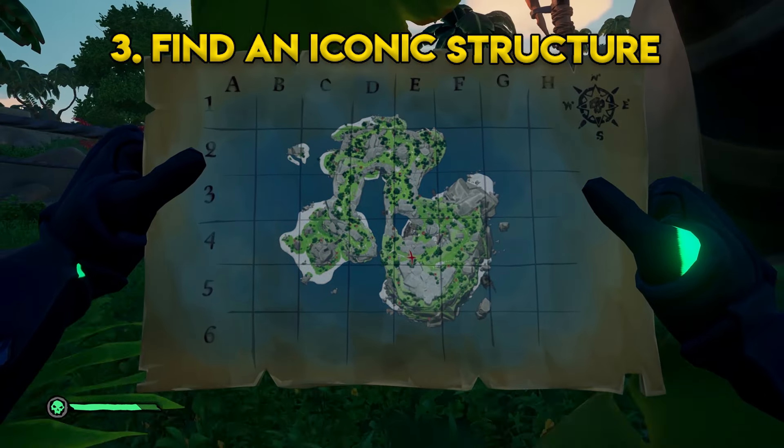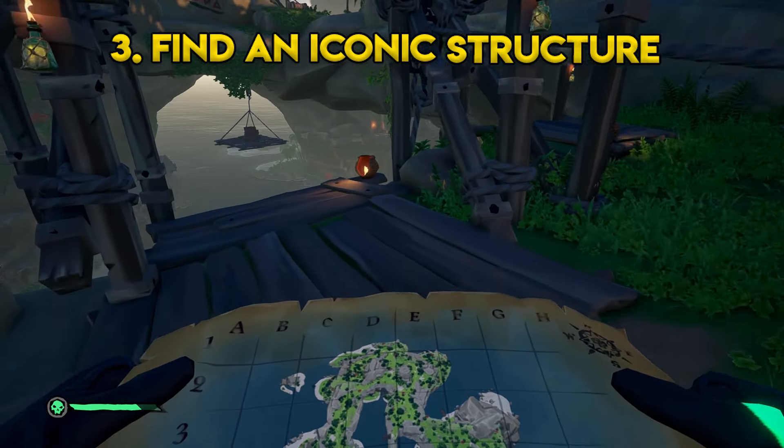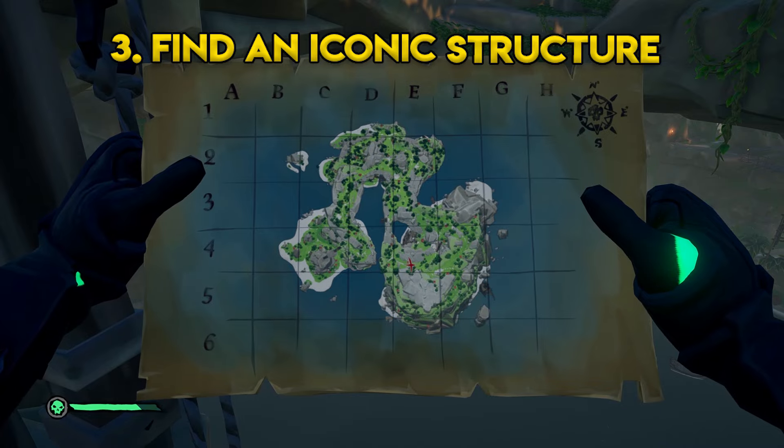For number three we need to find that iconic structure. Because we're on the top and it's above the shipwreck, I chose the crane — it's near our X and it's quite noticeable. We can plot our route using that, as you can see with the arrow.